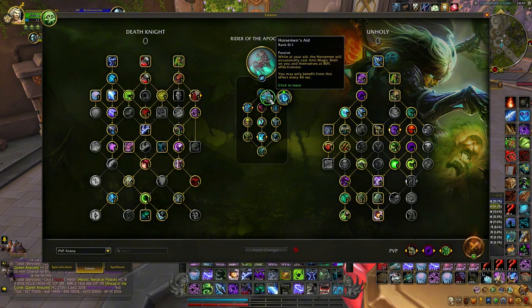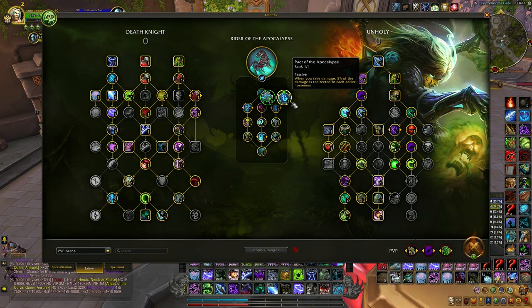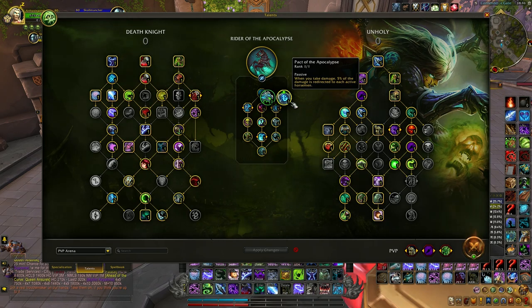Basically you can get AMS from the horseman only every 45 seconds. I like to use Pact of the Apocalypse always — 5% damage reduction, up to 20% if all horsemen are active. I find that great. You can use this when you're bursting in the opener, use your horsemen so you don't have to waste your own defensives. You can just use the horsemen and take less damage — maybe pop AMS and that's it.